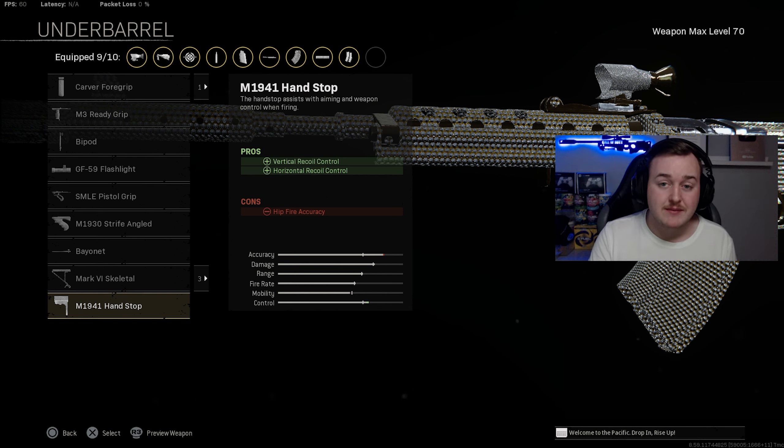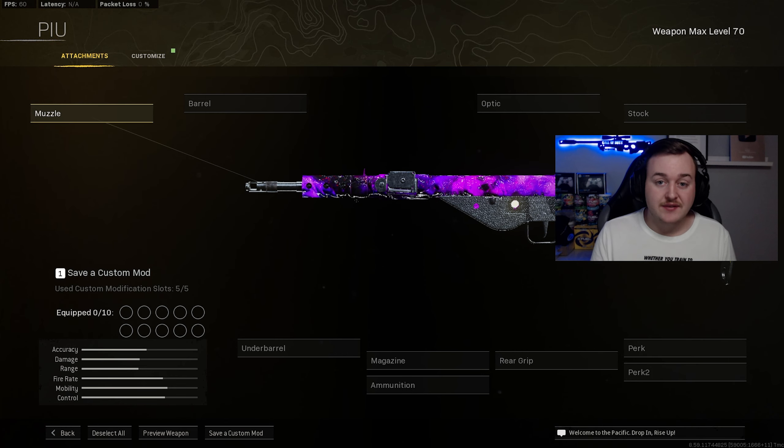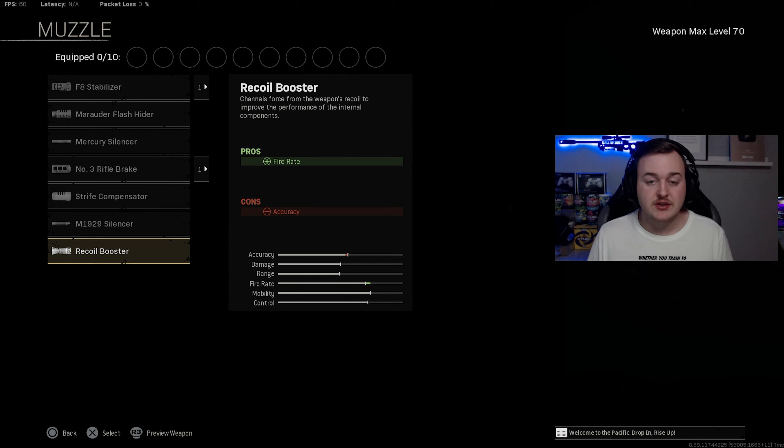For our second weapon, we have the Sten SMG, which got a lot of buffs as well, making it a really good SMG to use right now. For this class setup, you're going to add on the Recoil Booster for that first attachment — it helps with fire rate and makes you way more aggressive with a faster time to kill up close.